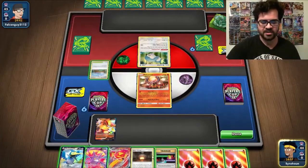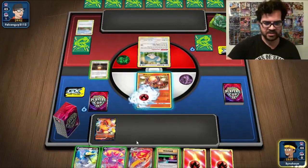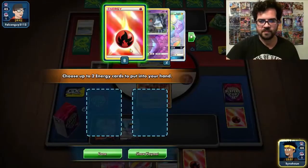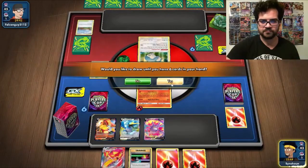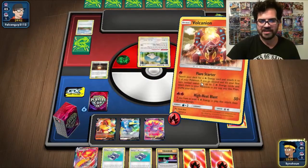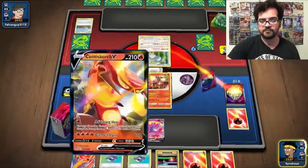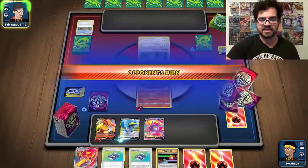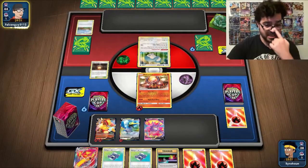First things first, we will attempt to Dedenne for as many cards as possible, because the sooner we set up our board the sooner we are in the clear. If my opponent doesn't find a basic next turn, he's possibly going to lose. We will Flare Starter for three energies — one, two, and three. This means I can Weld and take a knockout here as well, but I need the additional energy on the Centiscorch VMAX. With the Switch I already have in hand, I'll just hit the knockout with Volcanion.